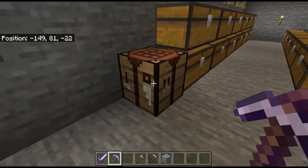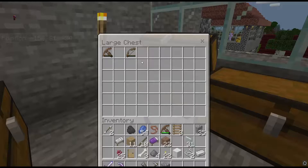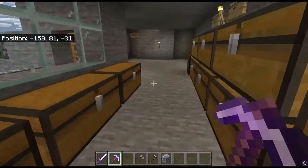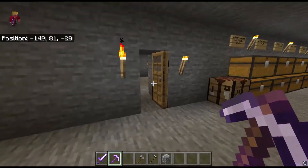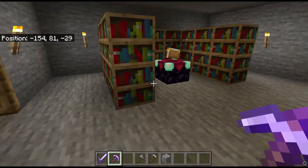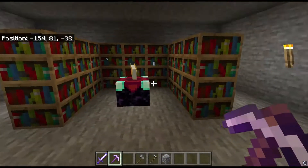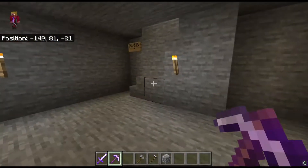There's another crafting table here. Through here is the enchantment room — we've got the bookcases going around to enhance the enchantments, with the enchantment table right there. Nothing too special or out of the ordinary there.